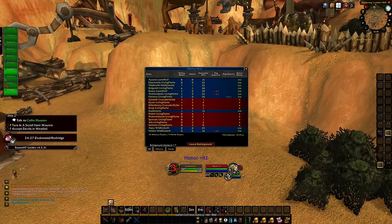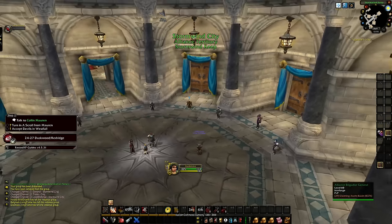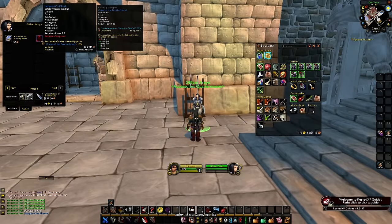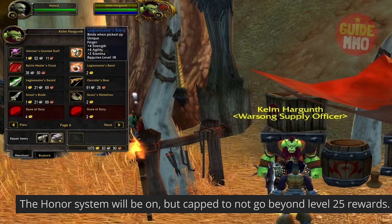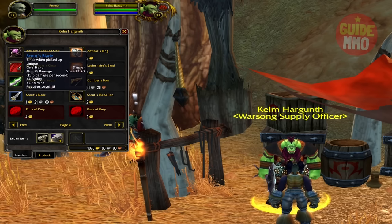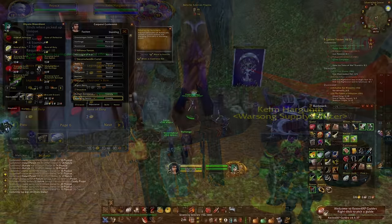For those who would like to gear up quicker, consider doing Battlegrounds and open-world PvP in Ashenvale. When you rank up and reach rank 3, you can purchase a level 25 cloak that gives 4 to all stats, useful for any class. When you do Battlegrounds and Ashenvale, you'll also gain reputation, which you can use to purchase amazing rewards. Some of these rewards are level 18 but still quite useful, especially the neck piece, since it's difficult to get one at level 25. To purchase most rewards you'll need Honored, but some are available at Friendly.